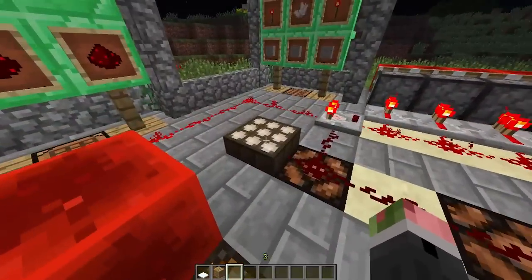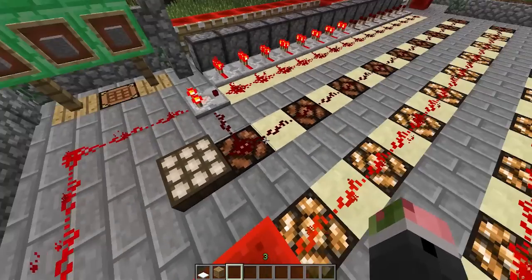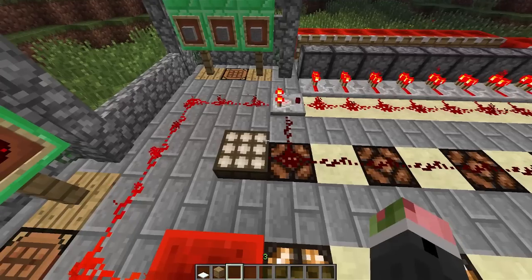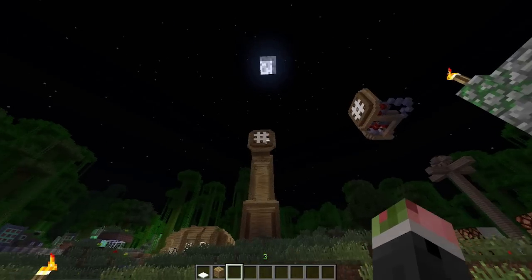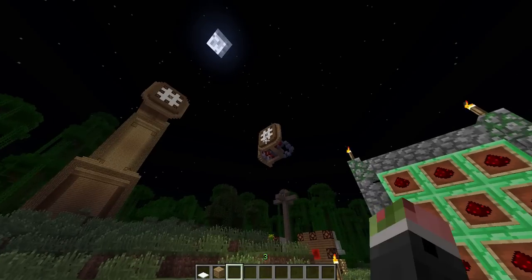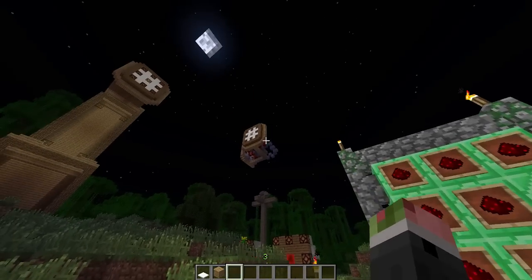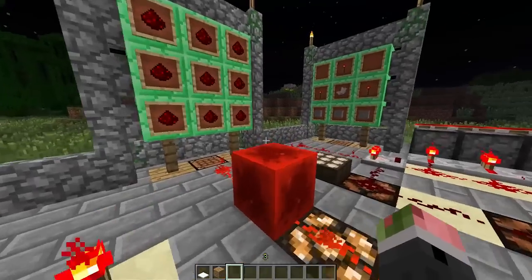Over here we have the daylight sensor. Since it's nighttime it's not working at all, giving no power. It has an adjustable redstone signal and can be used in various projects. I saw a clock tower design on Reddit using this, and I'll be using that design in my single player world. It's really big — I don't think you can get any smaller for how it functions, so I'll probably do a one-sided clock tower.